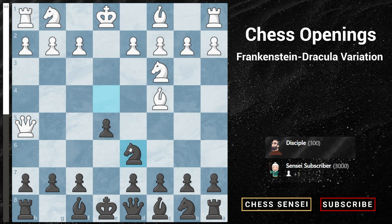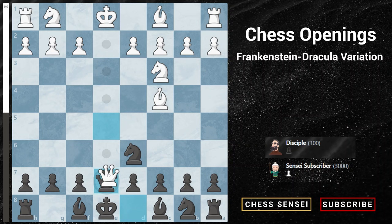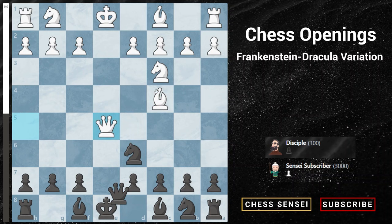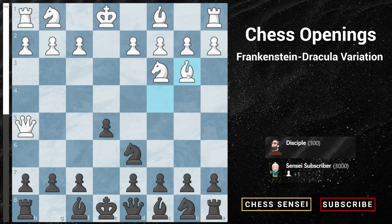However, we just play knight to d6, retreating our knight to protect the f7 square and also attack the bishop at the same time. White usually retreats with bishop to b3, but if white captures on e5 with queen takes e5 check, it's not a problem — we just play queen e7, offering a trade of queens. The white bishop is still under attack on c4, and the engine evaluates this as 0.00, so there's no advantage for white. White will usually not go for this and instead play bishop to b3 to keep the advantage.